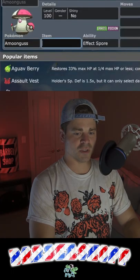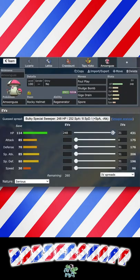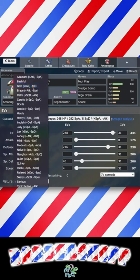Add Pokémon: Amoonguss. Rocky Helmet, Regenerator. Moves: Foul Play, Sludge Bomb, Giga Drain, Spore. Max HP, 216 Defense, 40 Sp.Def, Bold nature.